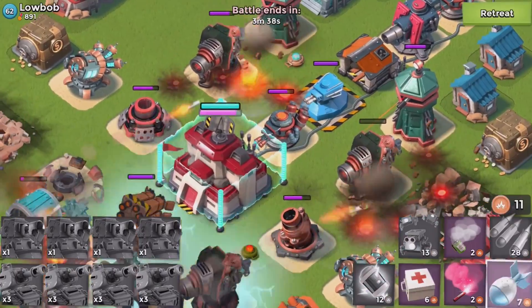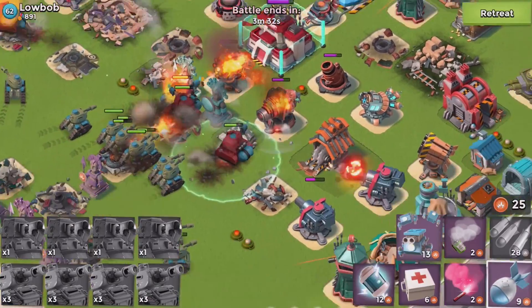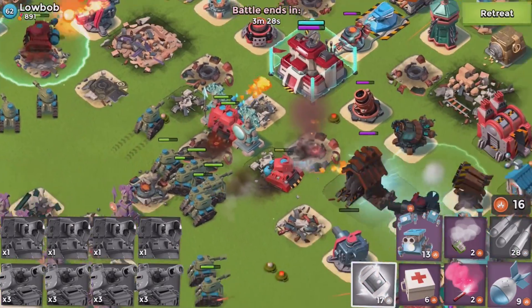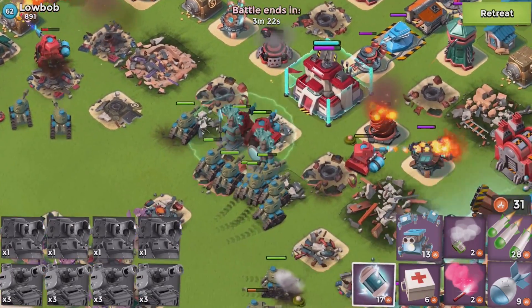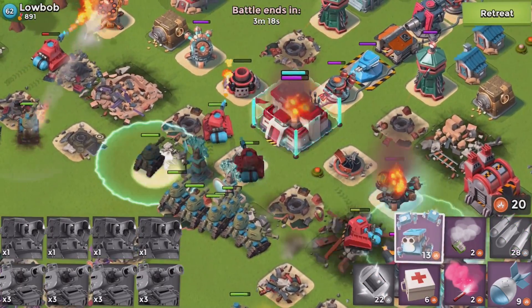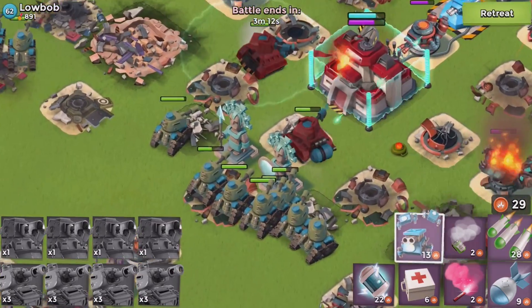Same with this boom cannon behind here — come on, more damage! Take out all of the nastiness — that is how you win. I want to take out the cannon first. There we go, cannons are all gone. Tossing another shock. The blaster is bugging my scorcher, but I think I can survive this.